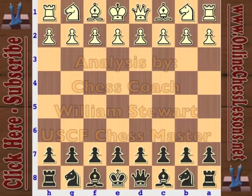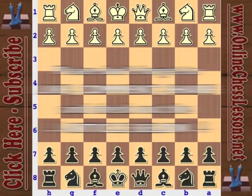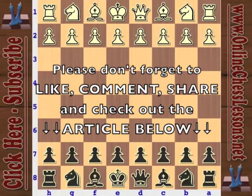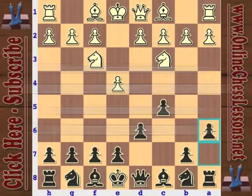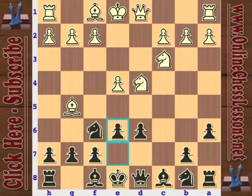This is Will Stewart from OnlineChessLessons.net, and I'm continuing my Fischer vs. Kasparov series on the Sicilian Najdorf. In this video I'll be looking at the Bg5 line — so 6.Bg5. After Nf6, this is the Najdorf and Bg5, a very critical continuation in the Najdorf and one of the most heavily analyzed openings there is, simply because it's such an aggressive opening.